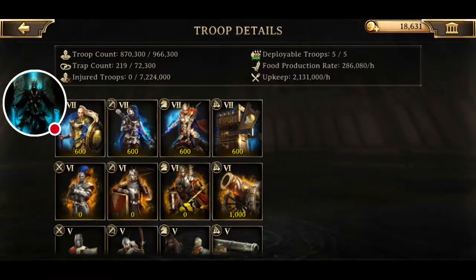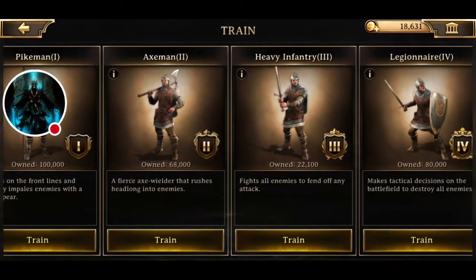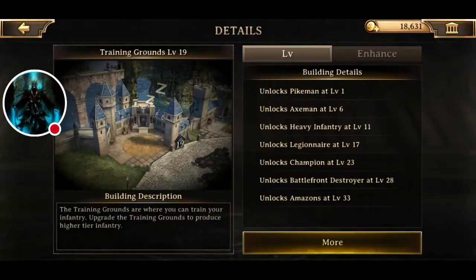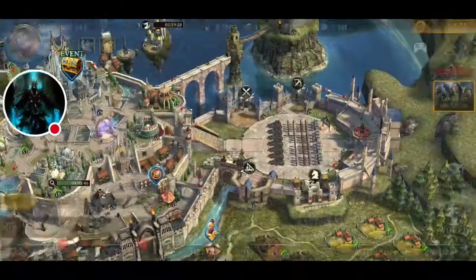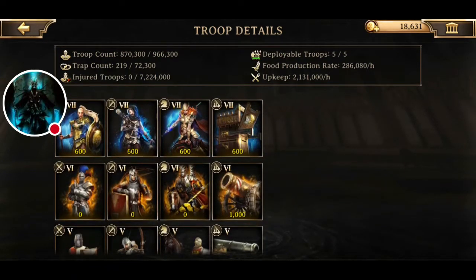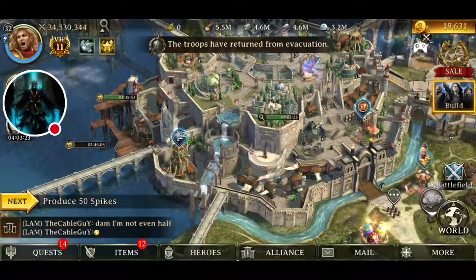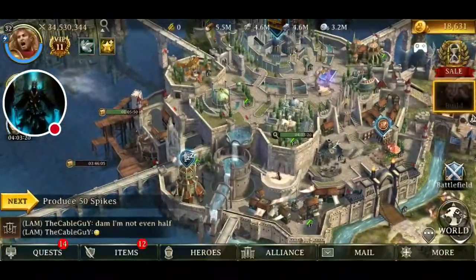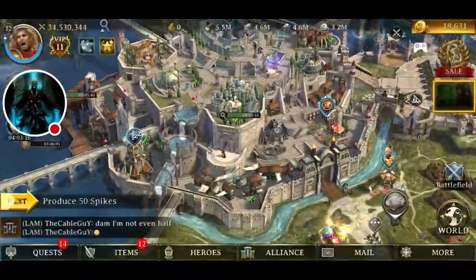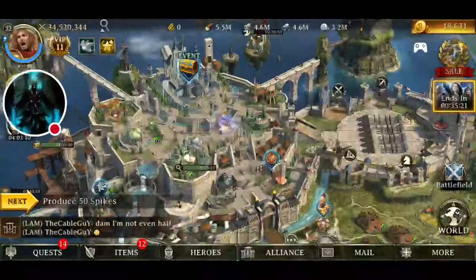For training troops, at the start you have T2s unlocked and T3 infantry unlocked at level 11. You want to have enough T1s for gathering — I've got 100k of each T1, just for gathering. Always try to keep your T7s protected. If T7s are killed rather than wounded, they can't be revived, so you never want your T7s to die because they're your best troop.